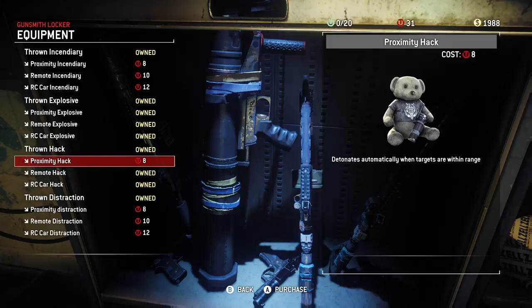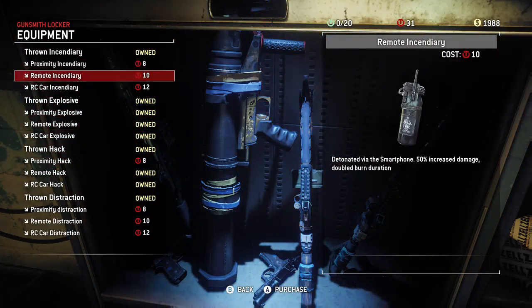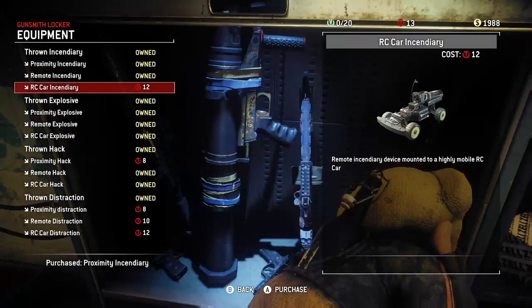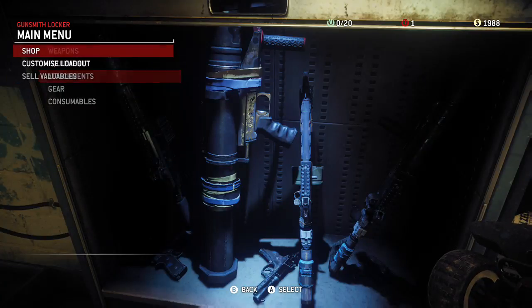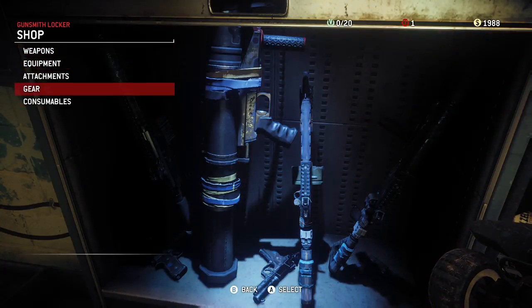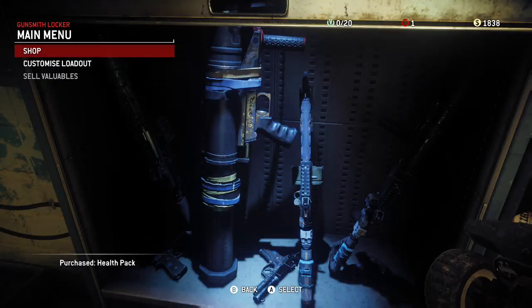Let's check the equipment — is there new equipment in here? Sure seems like it. We'll do the remote proximity. We don't have long before we got everything. Let's see the consumables — max our med kits out. We're ready to ride.